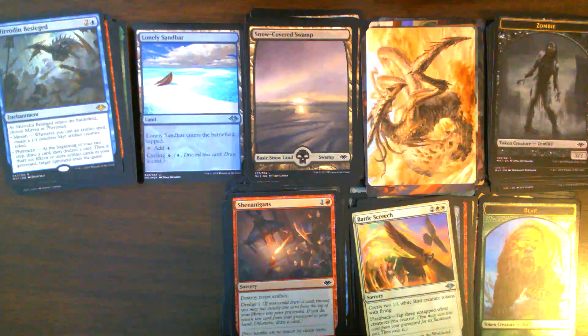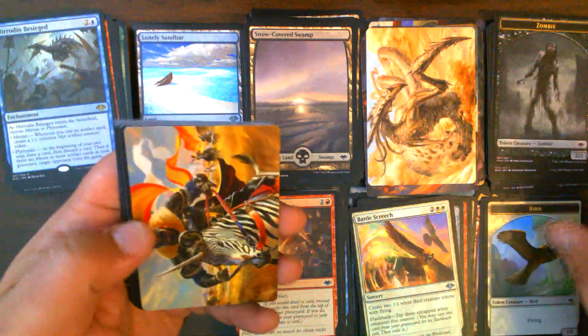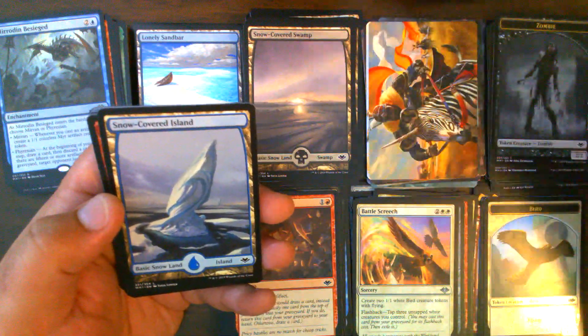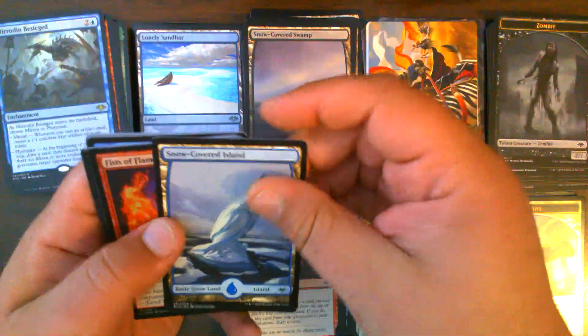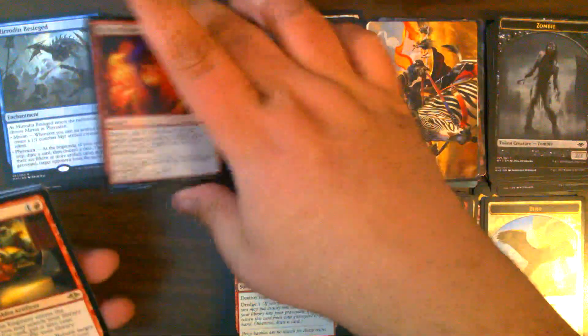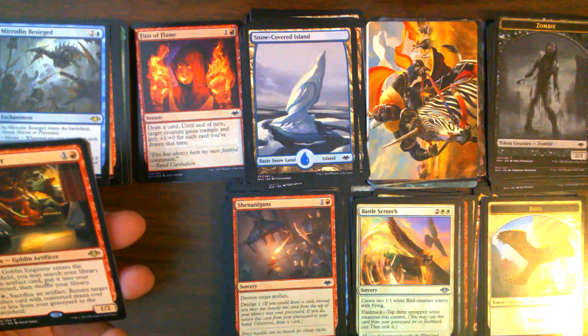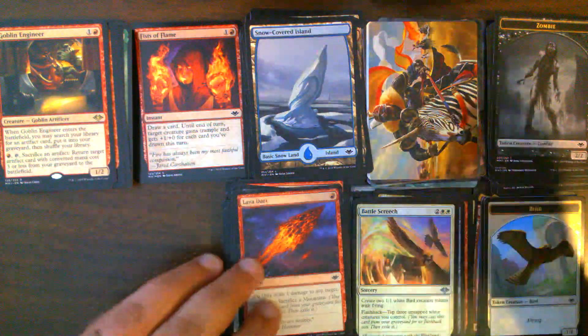Pack 33: Bird Token. Zalfirin Decoy — he's on a zebra unicorn, that's so cool, I just noticed that. Snow-Covered Island. Goblin Engineer — not what we're looking for but it is a good card. Goblin Engineer number two. Nothing in uncommons. Arcum's Astrolabe and a Lava Dart — good commons though.